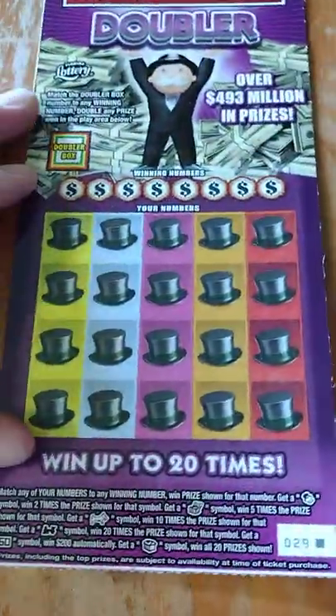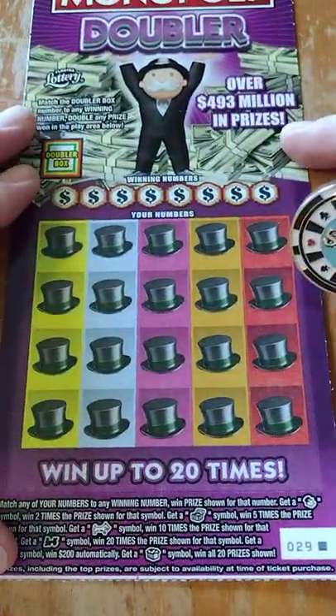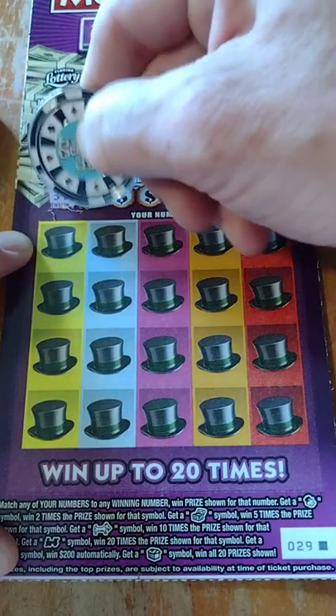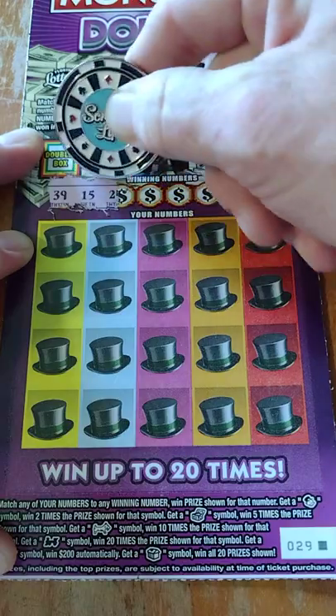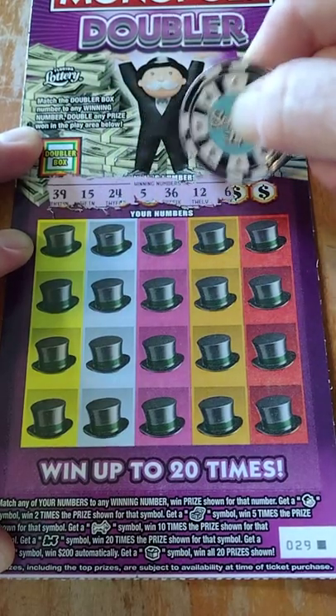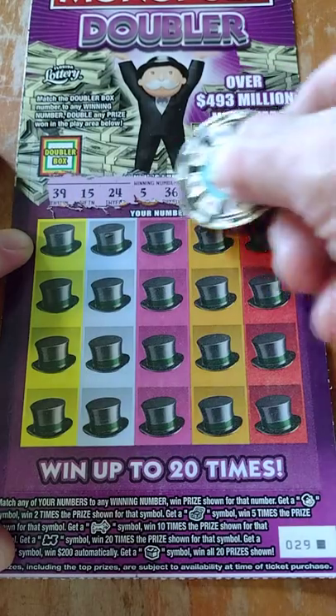Got our last ticket, black box 29. All right guys, let's see what we got for our winning numbers. Got 39, 15, 24, 5, 36, 12, 6, and 30.